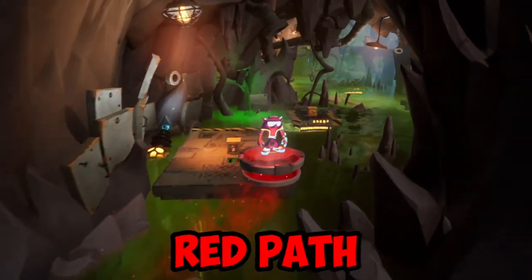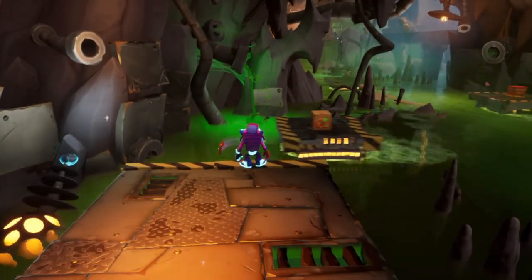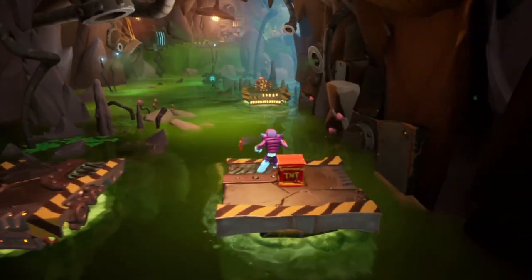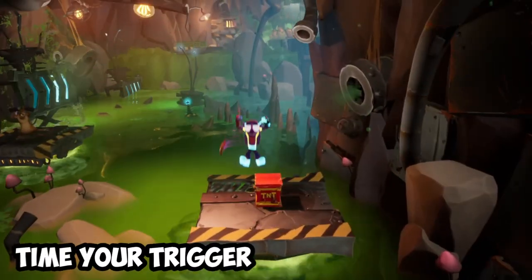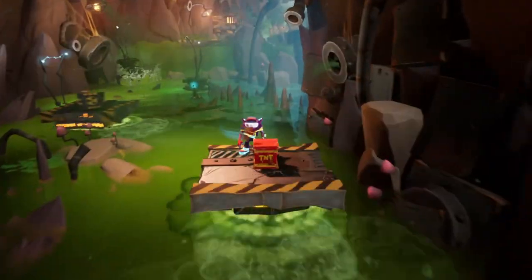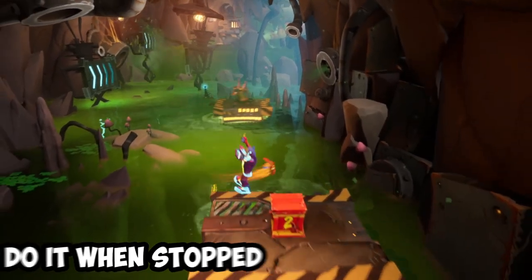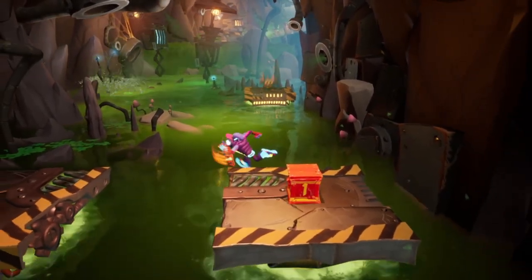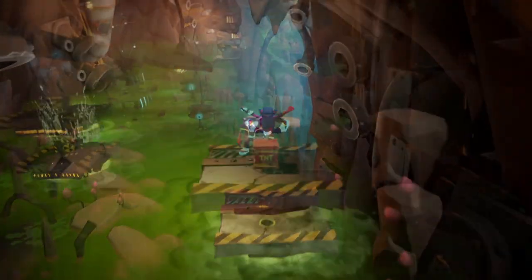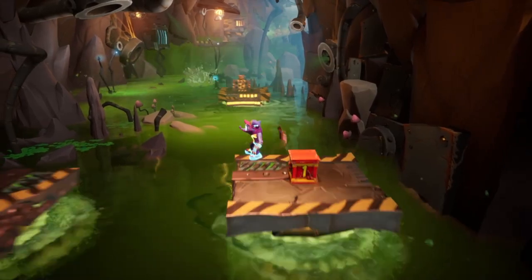Moving on to the second path — the red gem. This one is slightly trickier due to the timing you need to keep in mind. Break the crate on the first platform that comes and then easily make your way to the second one. You have to time your jump on the TNT or else you fall off when the platform moves. Immediately jump on the TNT crate once the platform stops, and once the timer reaches zero, slide jump in whichever direction the platform is moving to avoid the explosion. Do note that this is my method and what works for me, but this can be done however you want.